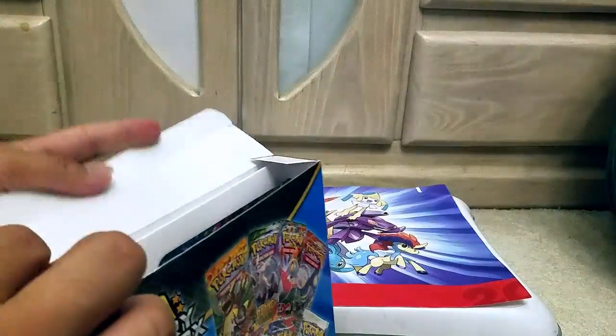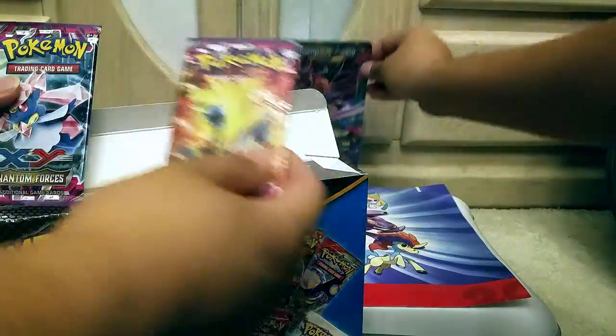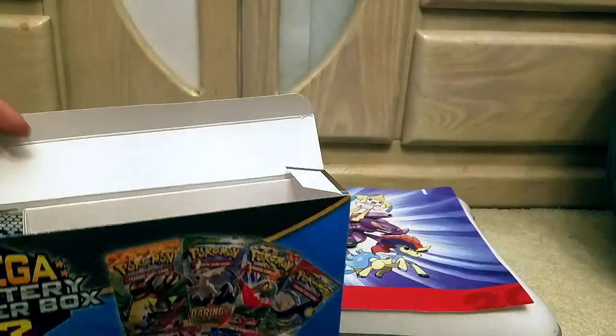Let's reveal slowly. We'll reveal the big card first. Mega Garchomp. All right, I'm just going to put it here. We got a Phantom Forces. Just leave it like that. Phantom Forces.